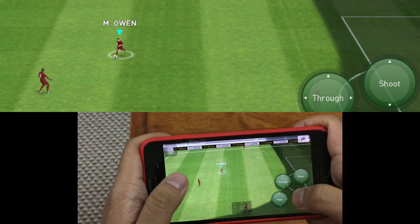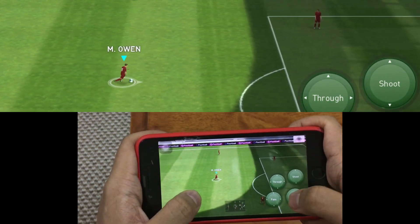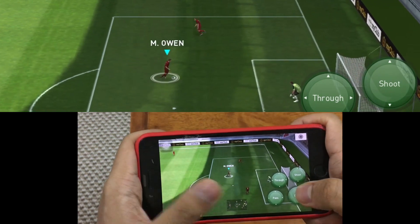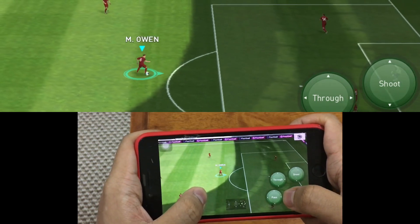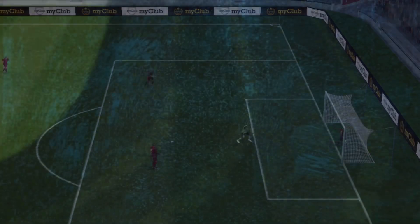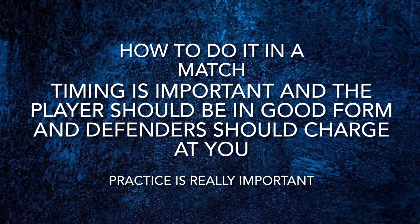It's really easy — one of the easiest skill moves. All you have to do is get the timing right. First you need to know how to do the skill move, which is why I'm showing you. Just tap and swipe in the direction you're facing — tap the dash button and swipe. That's how you do the skill move.